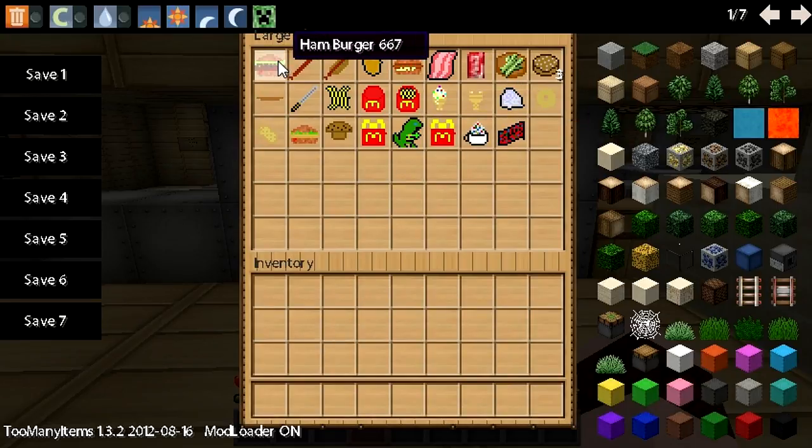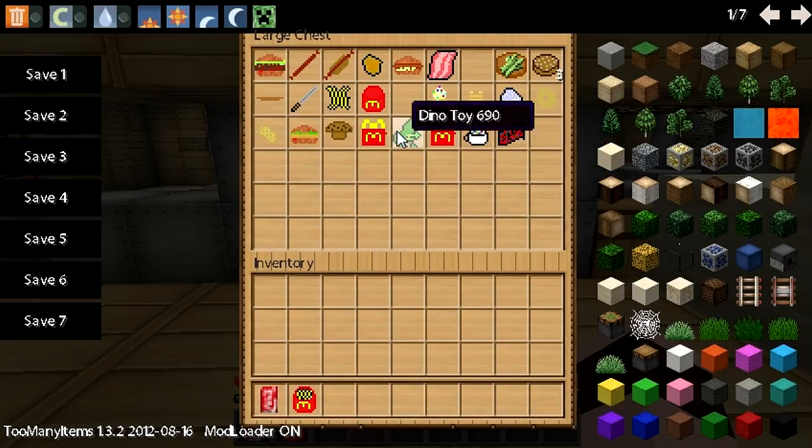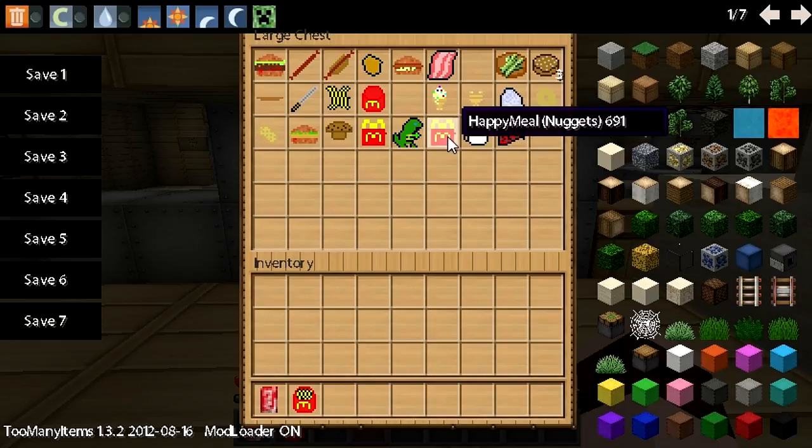Anyway, here's some of the food items. I'm going to show you quickly. I have too many items on — don't worry about it. I'm getting into this whole mod thing. Hamburger, hot dogs. I don't know any McDonald's around here that has hot dogs, but whatever. Chicken nuggets, sandwich — maybe we'll say that's a quarter pounder, I don't know. Bacon strips — who doesn't like bacon? Cola, salad. I'm going to actually take a cola and maybe some fries, and ooh look, a dino toy for the Happy Meal. There's a Happy Meal empty, Happy Meal full with McNuggets.